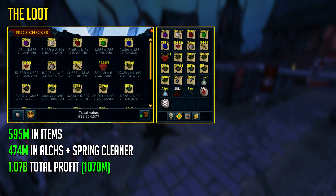As for the loot, he made 595 million in items and another 474 million GP in alks from the split bark bodies and helmets, and the spring cleaner auto-alking the other drops and salvage. Adding up to a total of 1.07 billion GP loot for 120 prayer. Now usually when you think of 120 prayer it will be costing you 1 billion GP and not making you 1 bill — and that's why firewatches are amazing for money making. He literally got 120 prayer, two thirds of 125 firemaking, and made 1 billion GP in total.